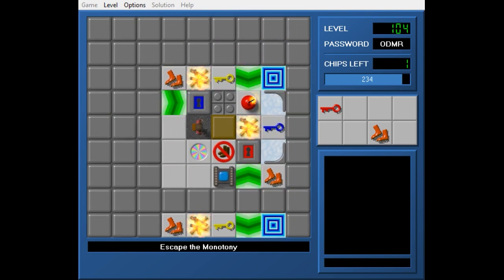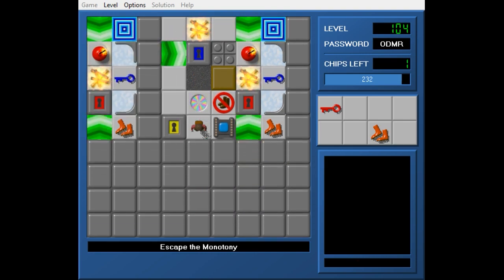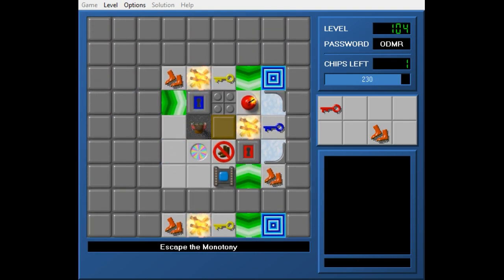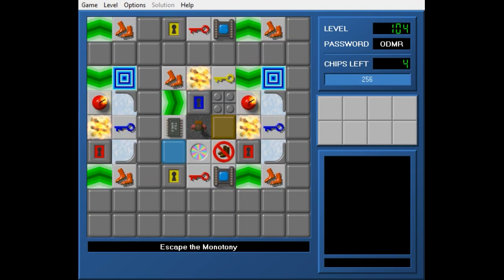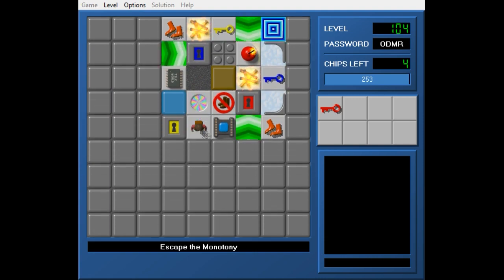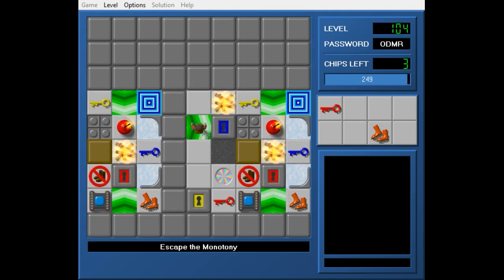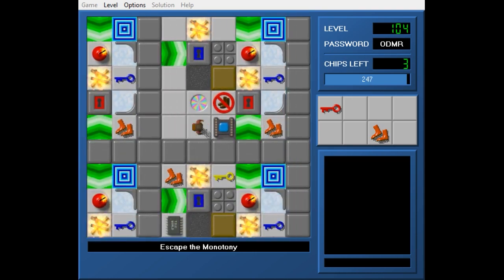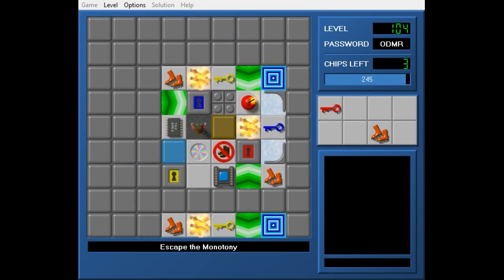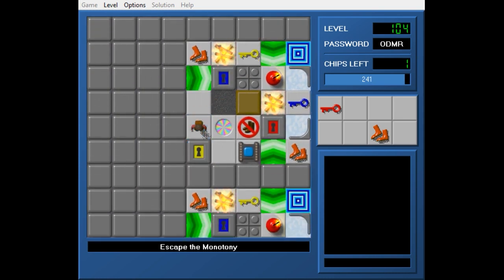Right now we have access, kind of, to the main parts of three rooms. Actually, wait — was there an odd number of rooms? No, there's an even number. Oh yeah, it's because I went for the teleport. So that gives us access to all the chips and everything else.